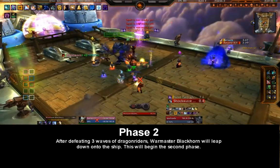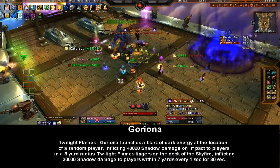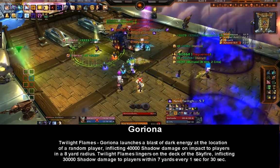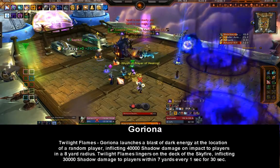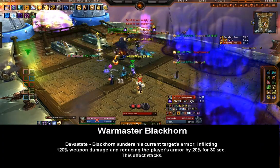Phase Two begins after defeating three waves of dragon riders — War Master Blackhorn leaps down onto the ship. Goriona's Twilight Flames: Goriona launches a blast of dark energy at a random player, inflicting medium shadow damage on impact to players within an eight-yard radius. Twilight Flames then lingers on the deck, inflicting medium shadow damage to players within seven yards every second for 30 seconds.